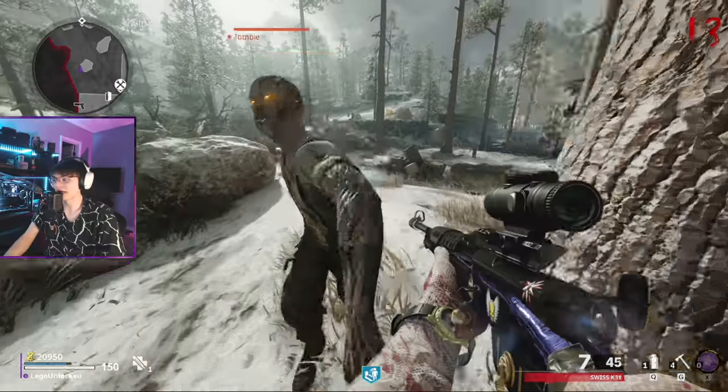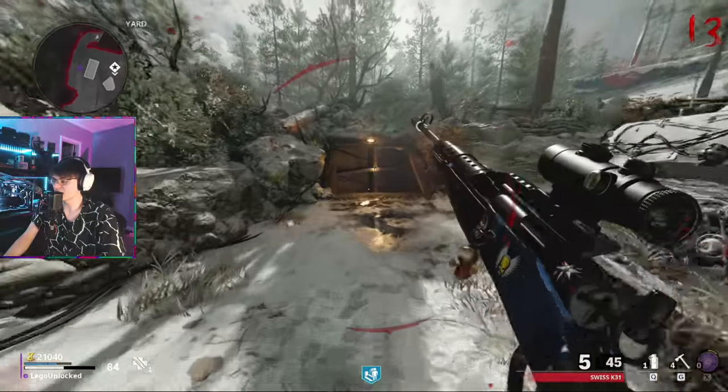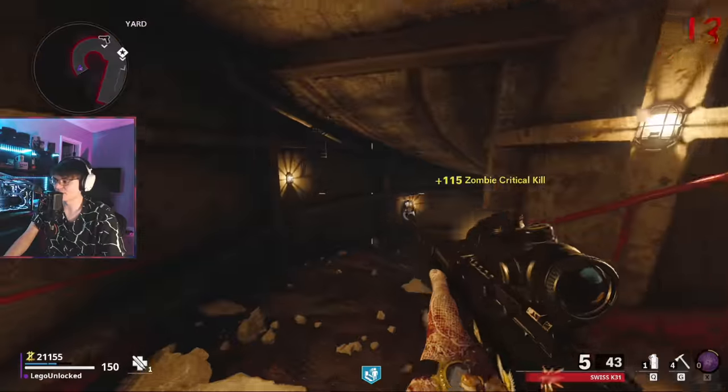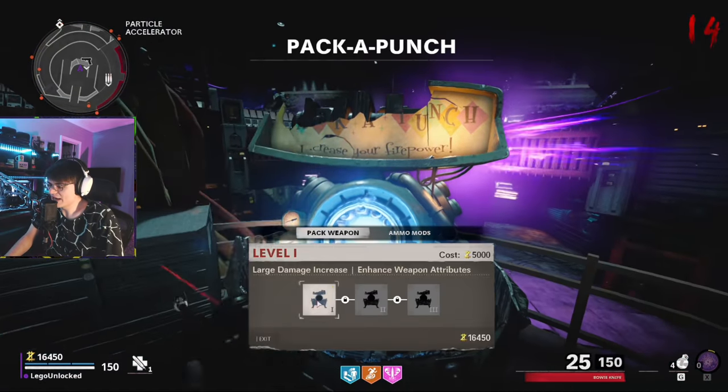Fun fact: on round 13 is when the Swiss becomes no longer a one-hit when it is completely un-upgraded. So you can use the Swiss from spawning in with it and it will be a one-shot headshot all the way up until you hit round 13, then it's going to be a two-hit.